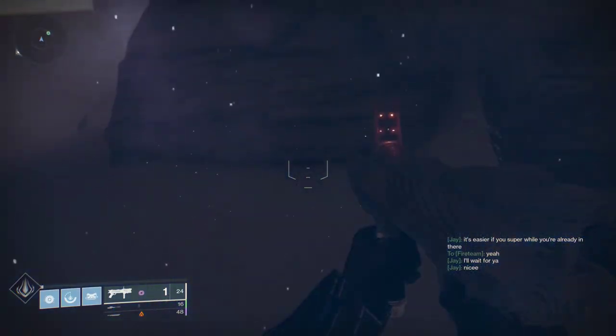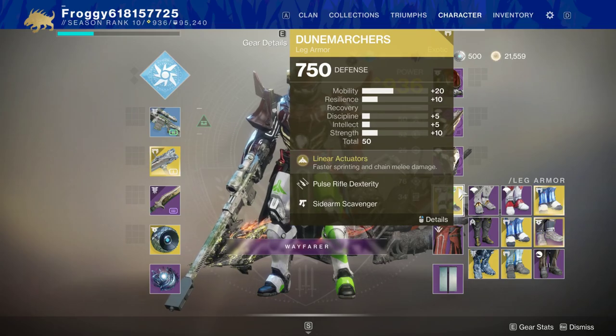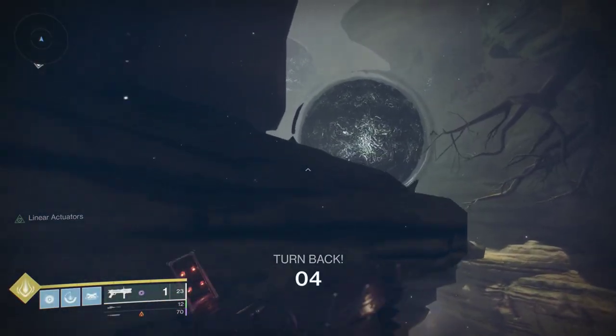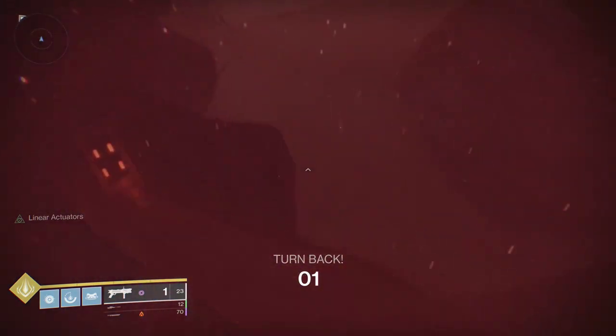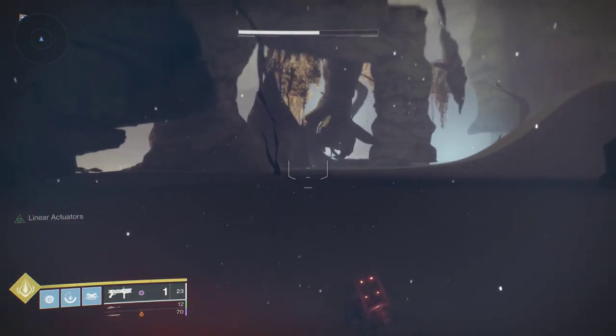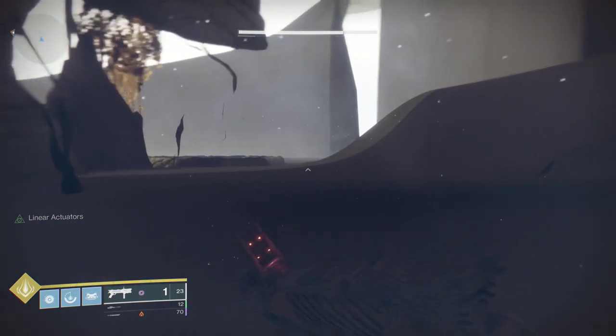You don't need Code of the Missile, but it does make it a lot easier. If you go without, you'll want to have your mobility as high as possible. Slide, and then spam jump, and you'll have just enough time to make it. Once you're here, you can explore the area.